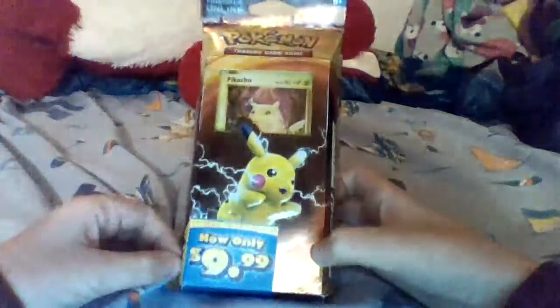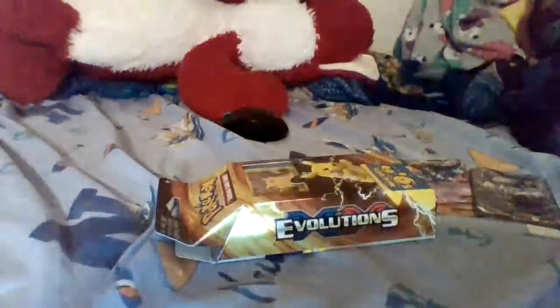Hey guys, today we're going to be opening this Pokemon thing I got today. Here are my EXs — let's see what we can get. I already partially opened it to see what's inside. I got this little coin thing. So if you open this up, we've got this little thing, and we got this good Pikachu — 2016 though — and then we have this box, Pokemon Evolutions.